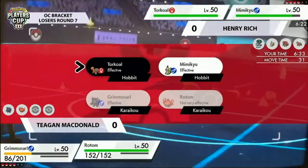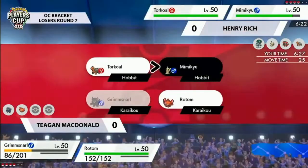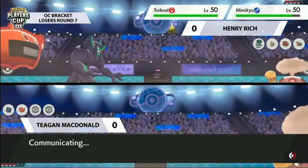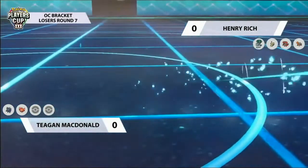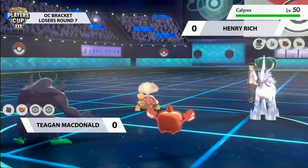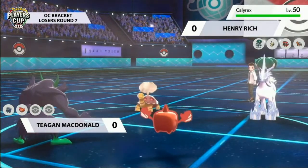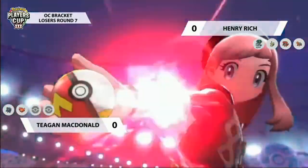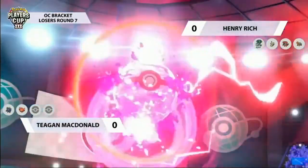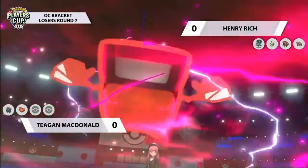Tegan is now getting both screens up and is definitely in a commanding position, going back and forth on whether to max the Rotom. Rotom next to Fake Tears Grimmsnarl just seems so strong. Mimikyu is switching out on Henry's side, going for Calyrex, and that's going to be taking the full hit from this Rotom. Tegan opts for a pretty cool option - Fake Tears and Max Lightning. If Mimikyu stays in, you get the KO; Henry switches to Calyrex, which he did, and I thought that was risky.